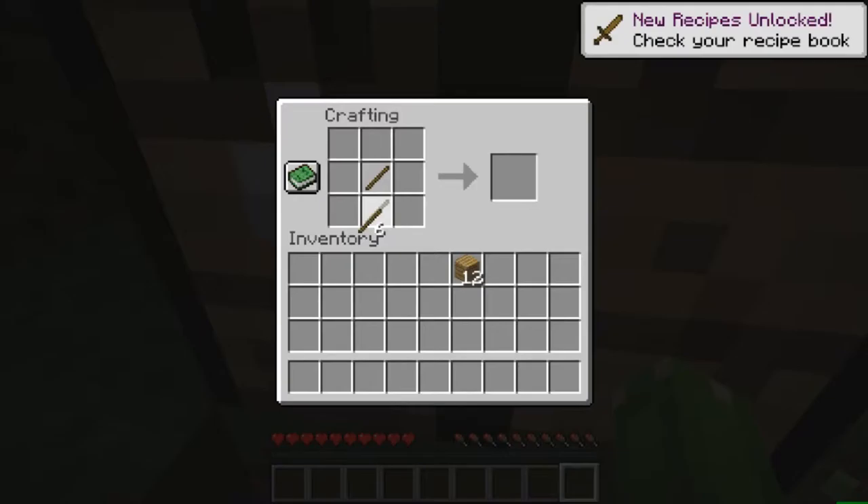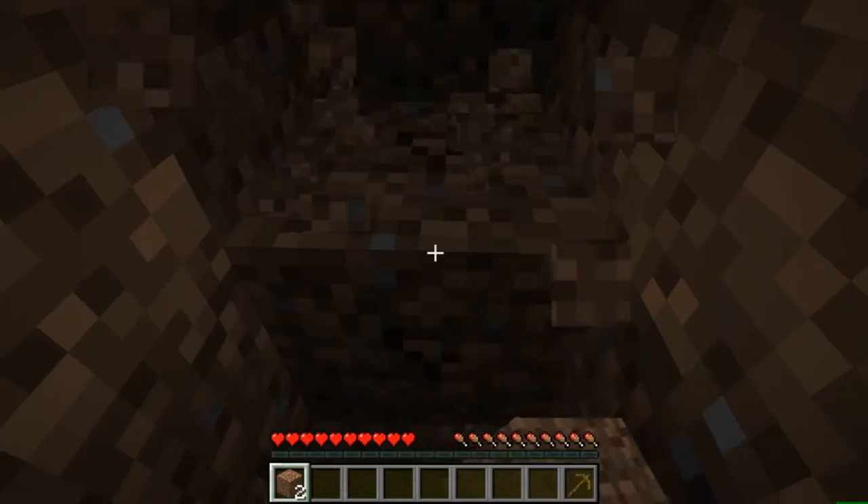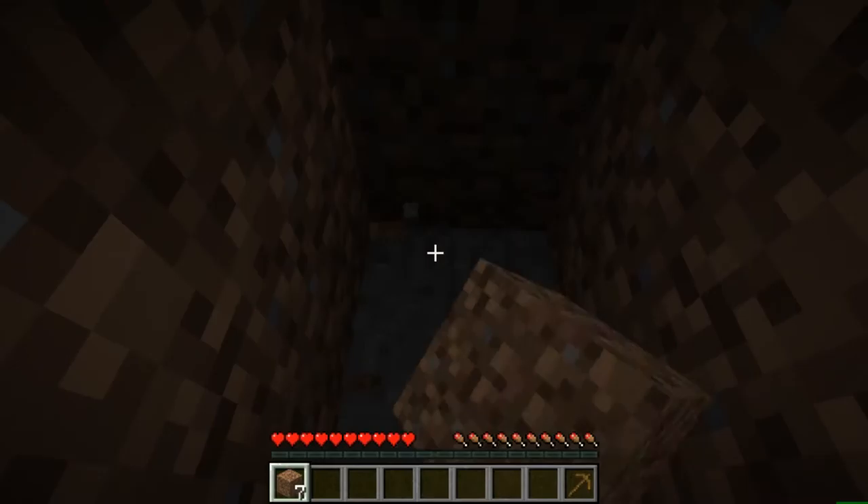Now if you didn't know, that's how you make a crafting table. You need sticks to craft a lot of the basic tools, so let me just craft a pickaxe real quick so I can do some mining.